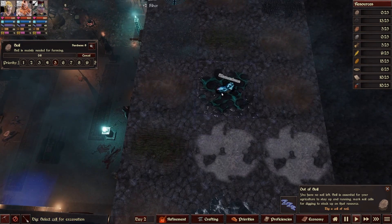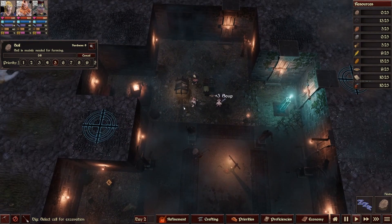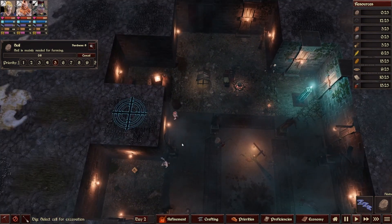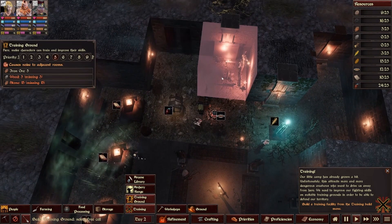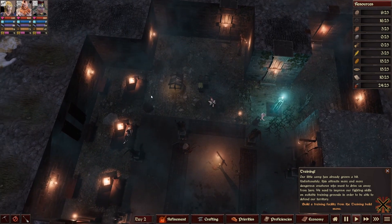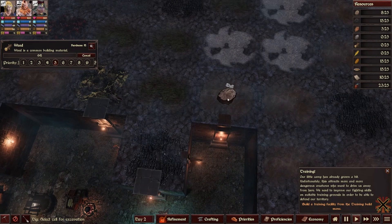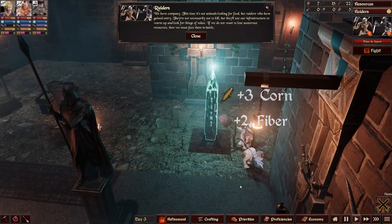Now we can get our bedrooms built up, but we need more soil — this is like constantly needing it. Mana stone. They're just taking a little break. We can start building training grounds now. I think we'll do one up here — we'll be missing five wood and 15 stone, so we need to get some of this stuff dug out again. Soil, iron — we're going to have to dig pretty deep. We've made it to day three already.